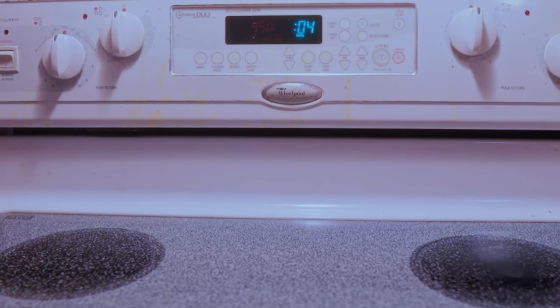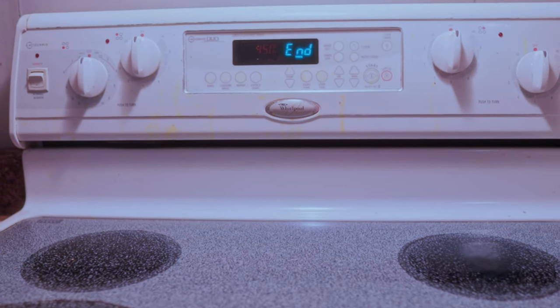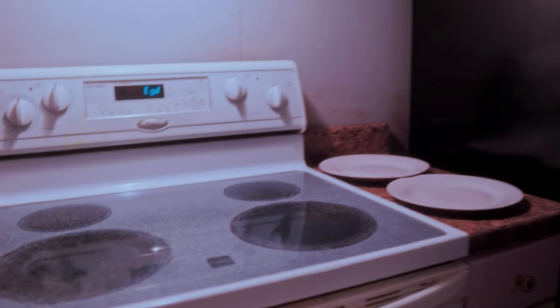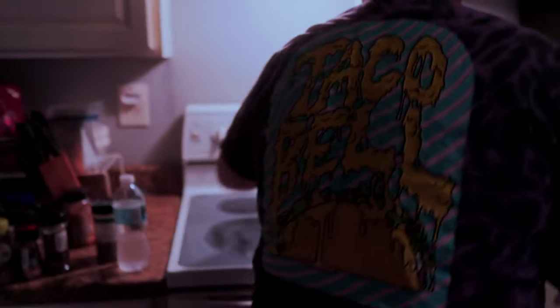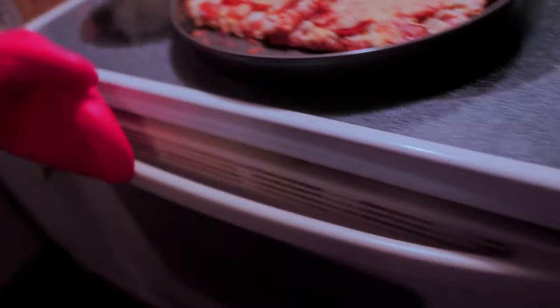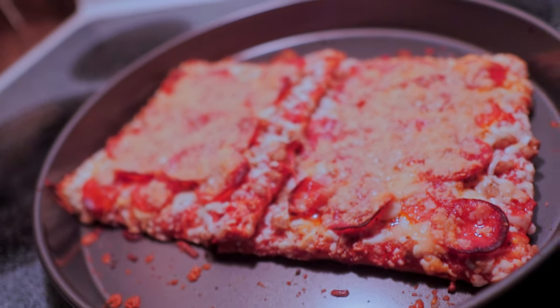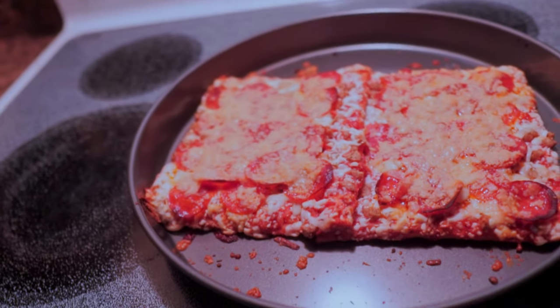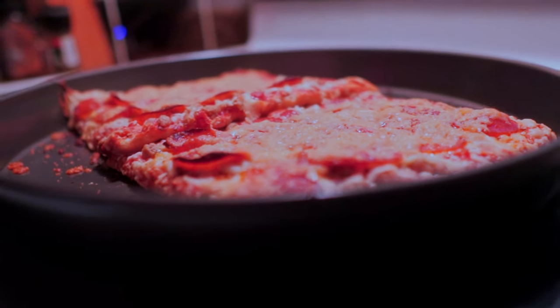Is the pizza done yet? It's almost done — wait for the ding. There we go. Okay, pizza's done! Safety first — we've got our gloves on. Let's take our pan out. Look at that — we've got the $2 buy-one-get-one-free pizza. Pepperoni, crisped up nice like that, in the deep dish pan. Turns out, that's good.